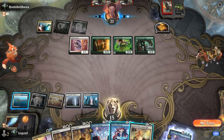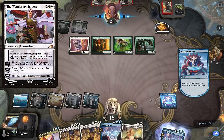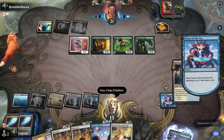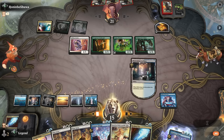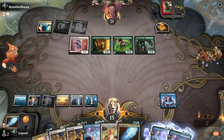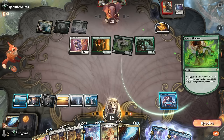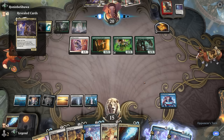Opponent's not even attacking — might have picked up a Cord of Calling or is worried about Wandering Emperor. We cast Omen with March available. We're still looking for Falcon and a sweeper. Opponent uses Fauna Shaman to get another Amalia. Skyclave Apparition doesn't target Nine Lives since it has hexproof, but it could remove Falcon before we can flip it up.